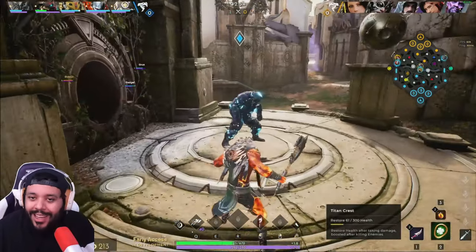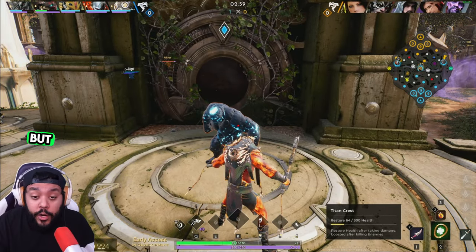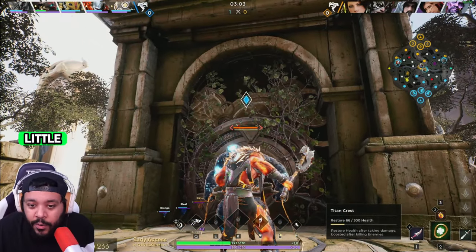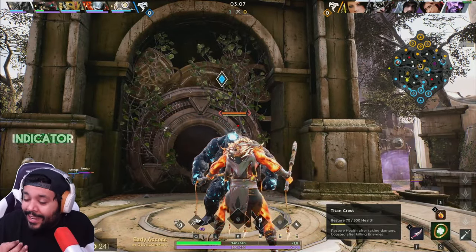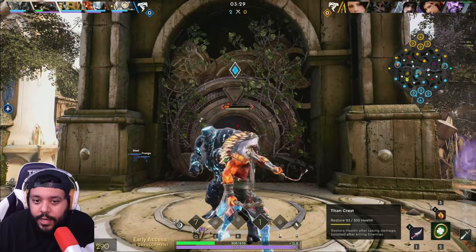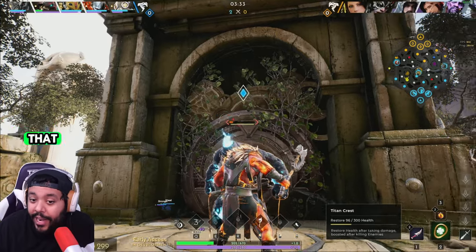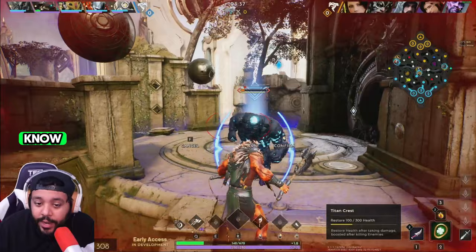When that timer runs out it resets. This is going to help you reduce rotations and time things properly. Another thing I want to point out: if you look at the health bar, there is now a little V marker — like a little triangle. That's basically a smite indicator. When it turns red, a full triangle, that lets you know that if you smite right now, it will kill.